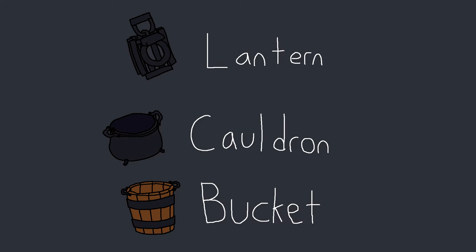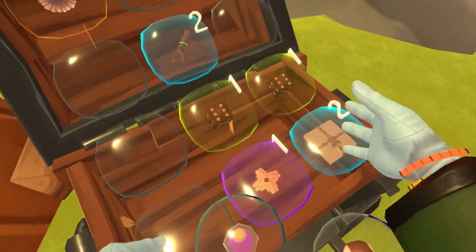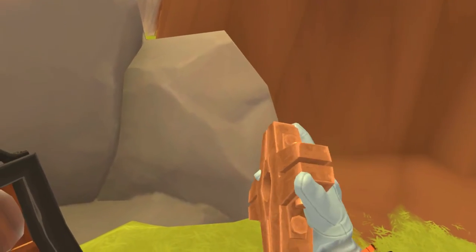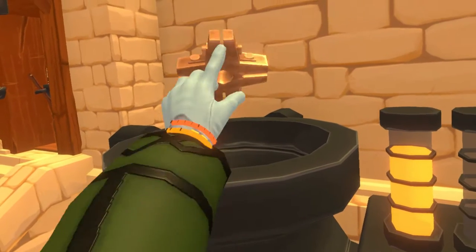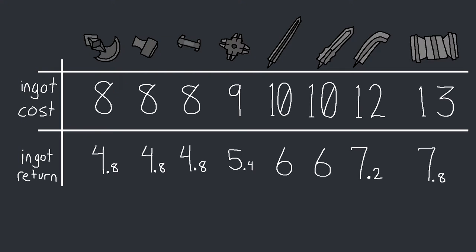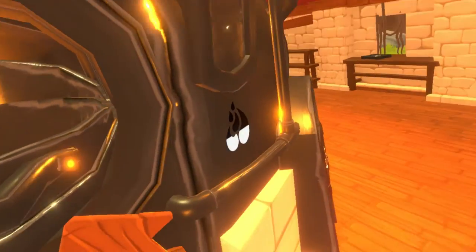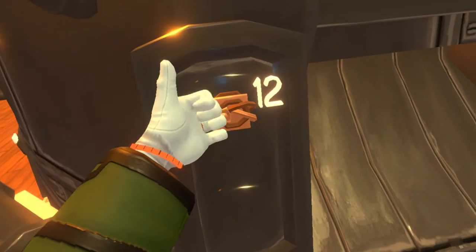Finding any of these will net you more than enough buckles for a leather bag. If you don't want to use iron, you can always get copper tool heads and attachment points and smelt them down in the de-smelter. These are the big items you are looking for and how many ingots they net you when smelted down. Once you get the ingots, you can throw them in the smelter with the buckle mold — use 8 ingots to make 12 buckles.